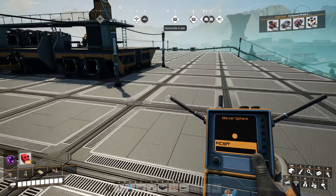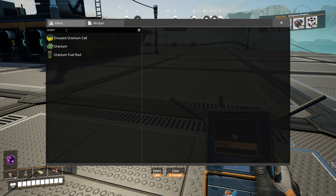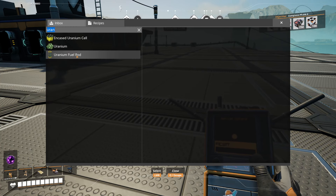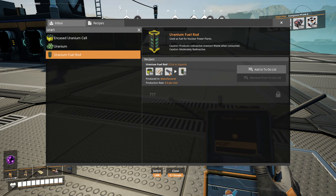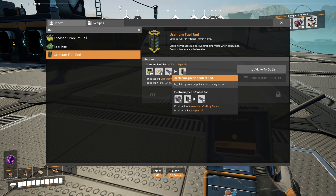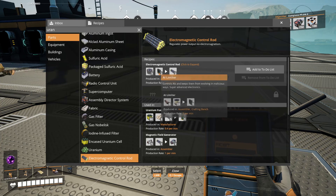I really want to do uranium though. So I'm just curious here — uranium fuel rod. That's encased uranium cells plus electromagnetic control rods. Wow, holy cow. We're going to have a use for stators. That's cool.